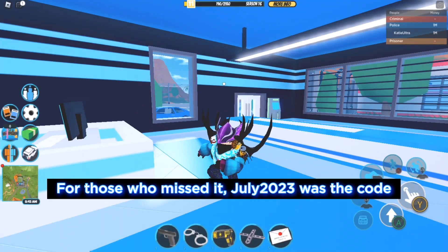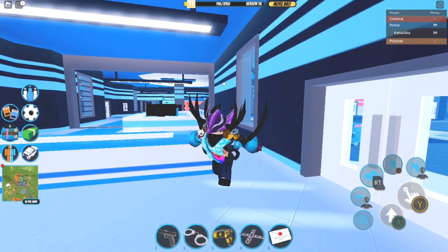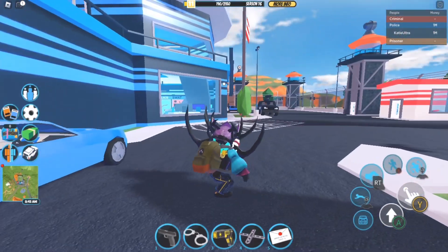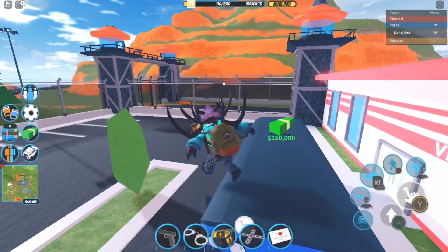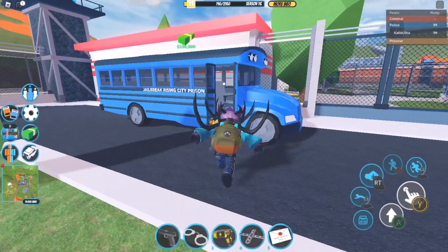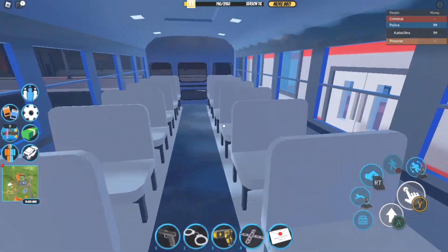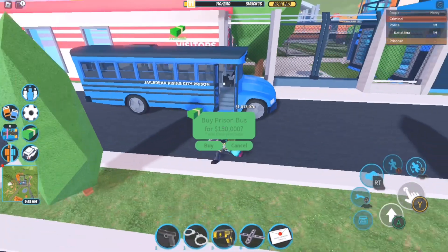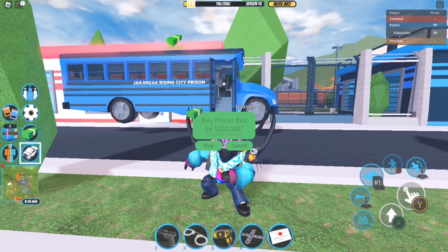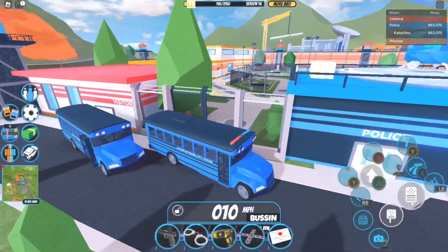July 2023 will expire, so please keep that in mind. Now I'll showcase the brand new prison bus. If you want to find the prison bus, you have to go over to the visitor's building — it is right here. It costs 150,000 cash, and just like the Goliath, you can get inside of the prison bus, which I think is very realistic. I bought the prison bus. It says 'bussin', and honestly I think this is a pretty cool vehicle.